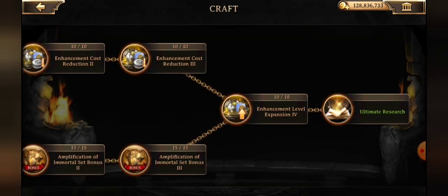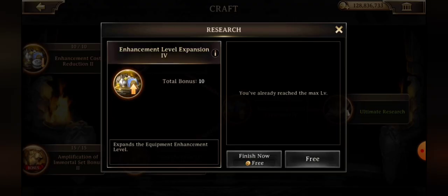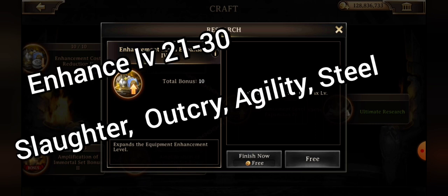We also have a bonus here to crafting which is enhancement level expansion. This is to expand your enhancement levels in your level 40 gears — specifically slaughter, outcry, agility, and steel — to get them from level 21 up to level 30, and it takes about 2 billion silver to complete.